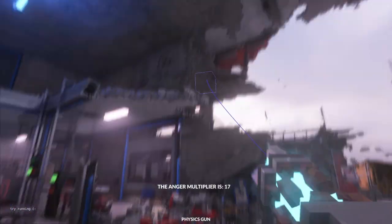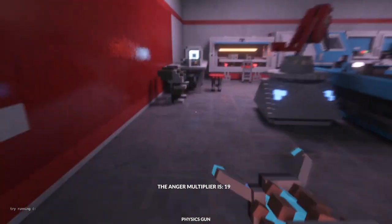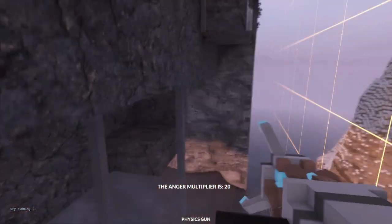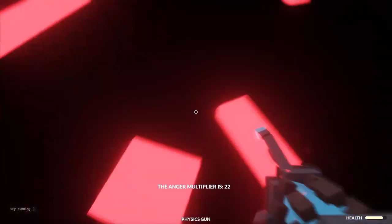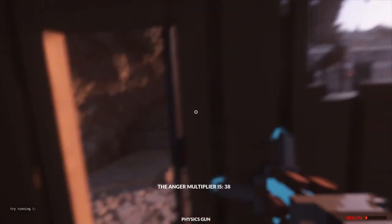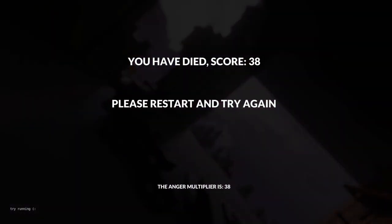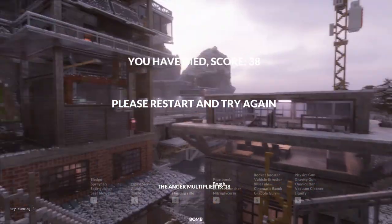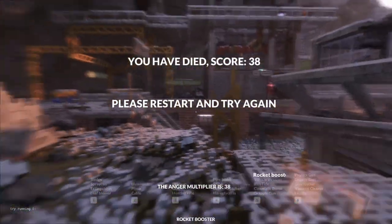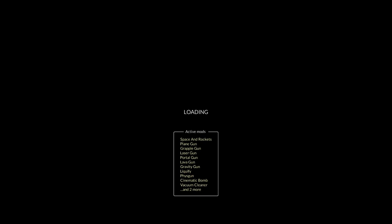Oh my god, get away. Go back to your house. I'm just gonna go through this wall. I'm not supposed to be down here. Ah yes, the sliding door. How did I die? Okay, well, we're gonna restart the map and we're gonna try something else.